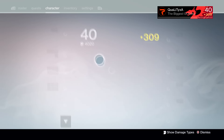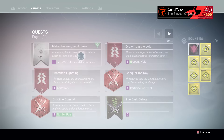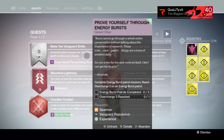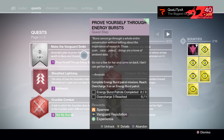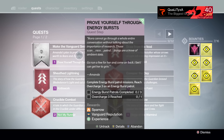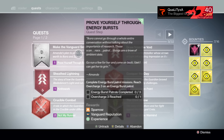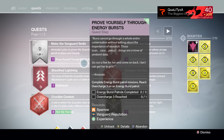What you want to do is come over to Amanda Holiday and she will give you this quest. Just to prove that I do have it — 'Make the Vanguard Smile' — the rewards are an orange-shaded sparrow, Vanguard reputation, as well as experience.